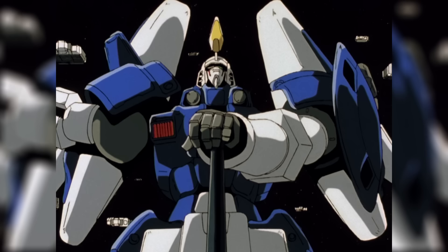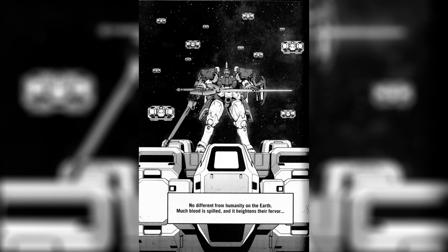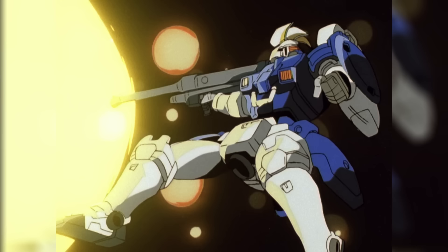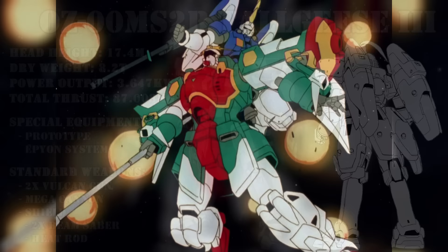That is, as long as we're sticking to the anime version, because the Tallgeese 2 also got extra equipment in the Glory of Losers manga. Anticipating a long drawn-out final battle, Treize had the unit outfitted with a heat sword that used less energy than beam weapons. Similarly to the Tallgeese's heat lance, it could emit energy, and it could also be fired off as a wave. While Treize was out fighting, development continued on the second plan, and right before the end of the war the machine known as the Tallgeese 3 was completed.